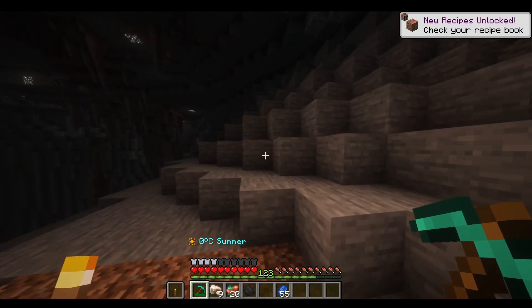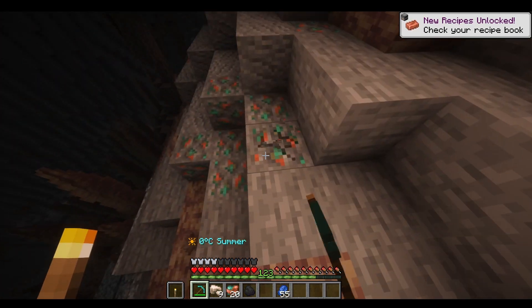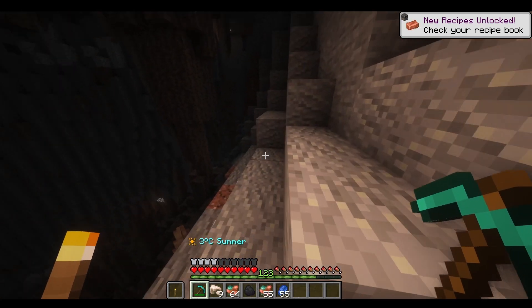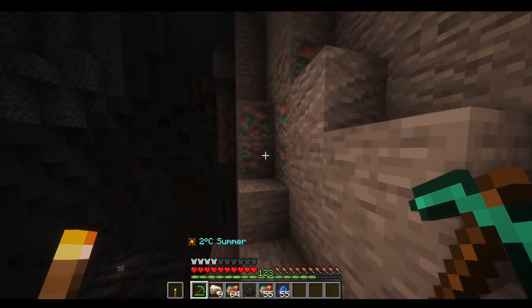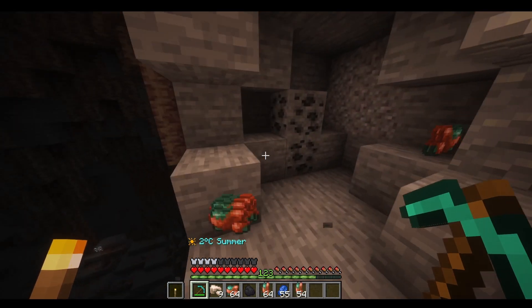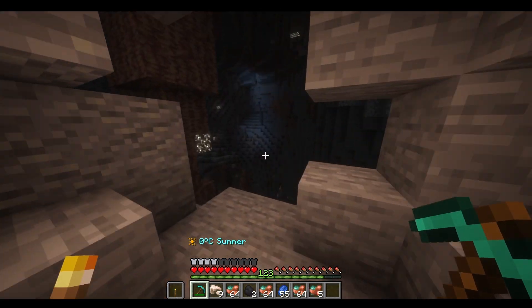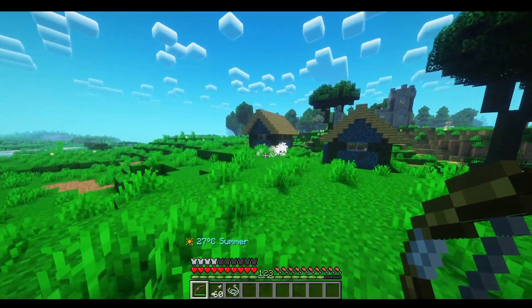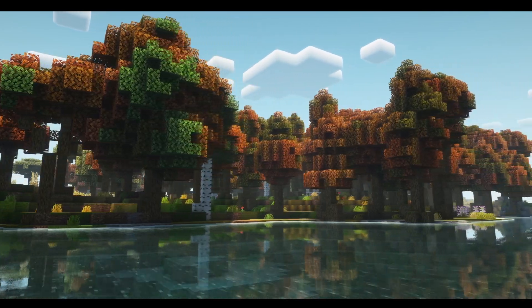You can get these enchantments from the enchantment table and apply them with books. There's also an Enchanter and a Tinkerer that lets you scrap items or books you no longer want. With vein mining, all the items drop at once. There are also enchantments to smelt items right away, and enchantments for mobs — for example, lightning strikes when a mob is killed.